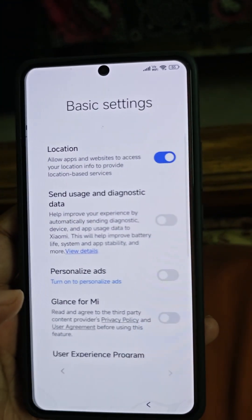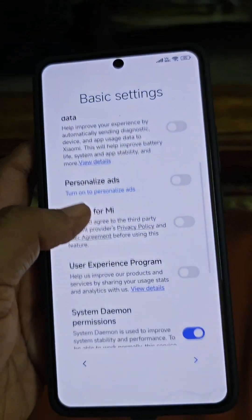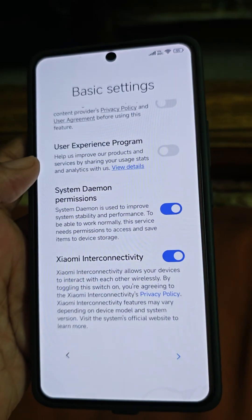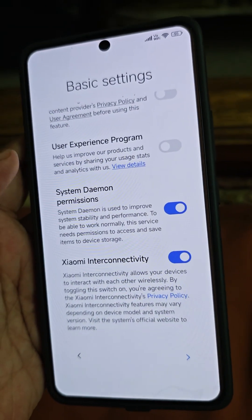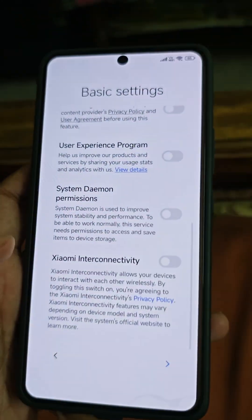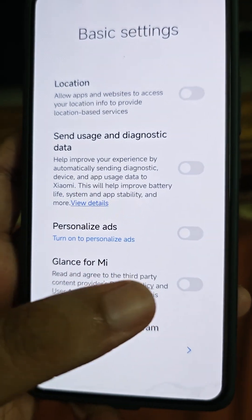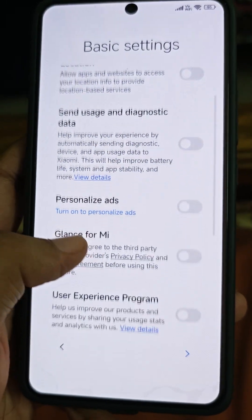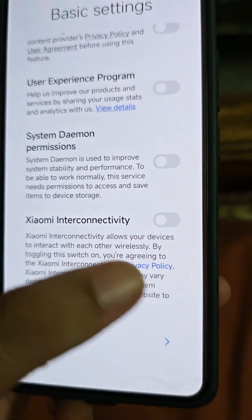So it's done, guys. Just need to disable a few things. One good thing is that everything comes disabled by default — system daemon permissions. I just turn those off because I don't use them. One good thing about the EU ROM is that all these things come disabled by default. That's a great thing.